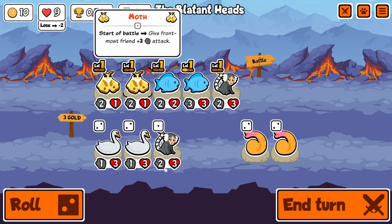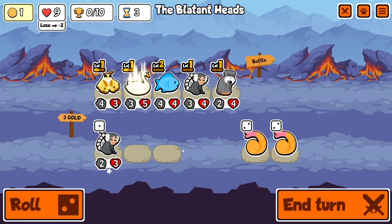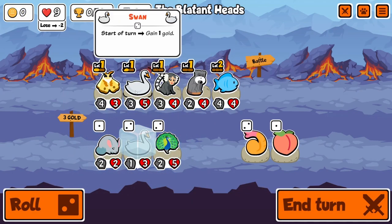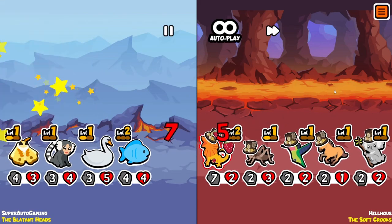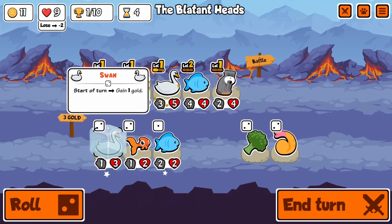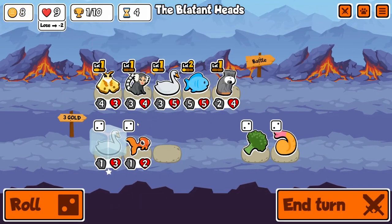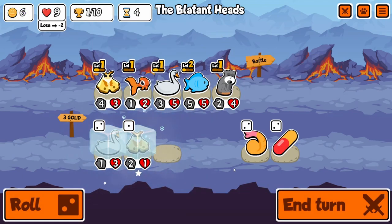So every time you roll, you get stats — really really cool. There are a couple other pets that help out with it: Marmoset, when you sell it, you get a free roll that also triggers Okapi, and of course Hamster is the main one where when you roll you get gold back, which basically means you get free rolls. Super cool — I really like to see Okapi.